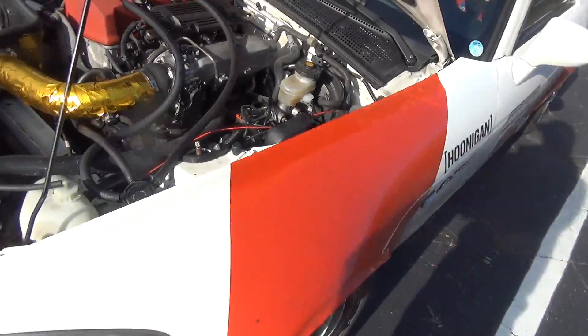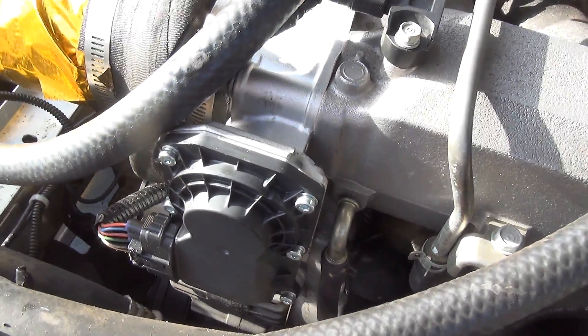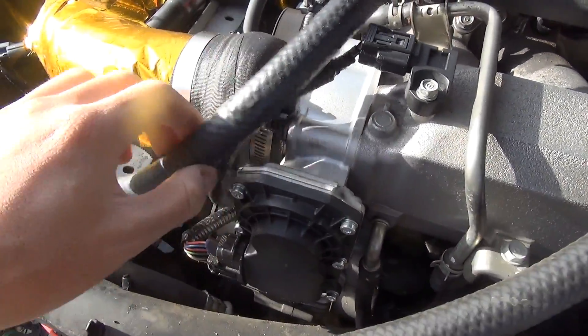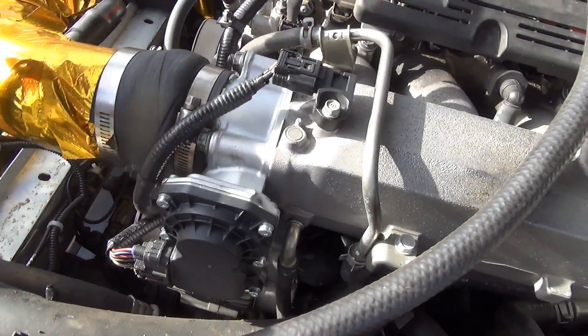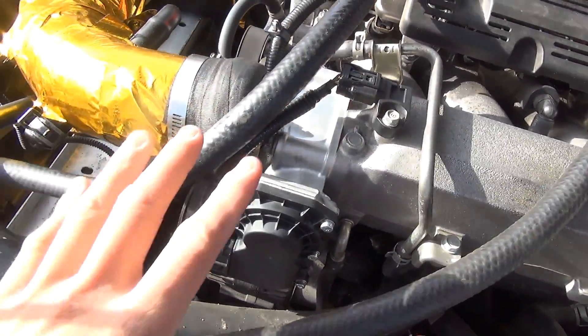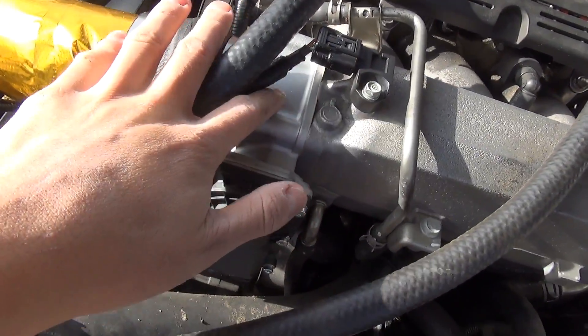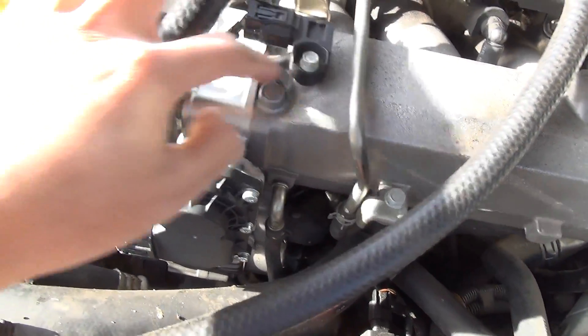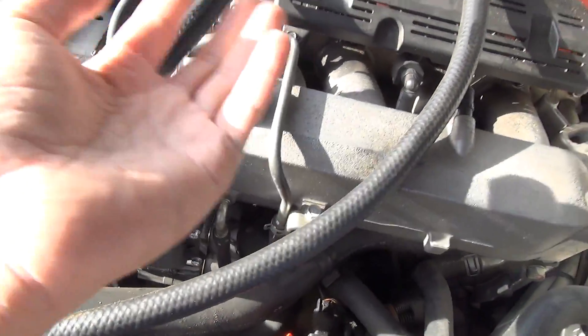Next, we have a new Balazsport 70mm throttle body. What this does is port-match it: the old throttle body opening was smaller than the opening in the intake, so this makes the two the same size — allowing, in theory, a little more airflow into the throttle body.